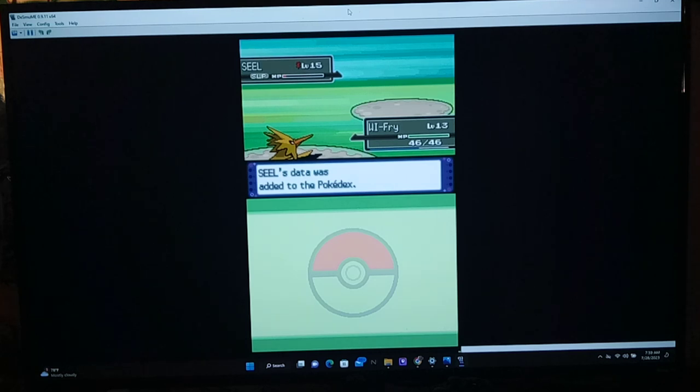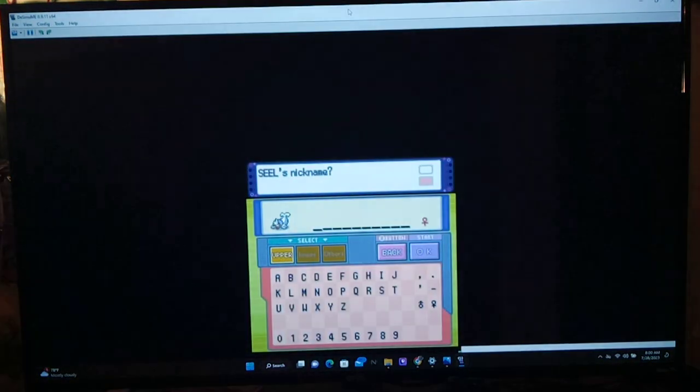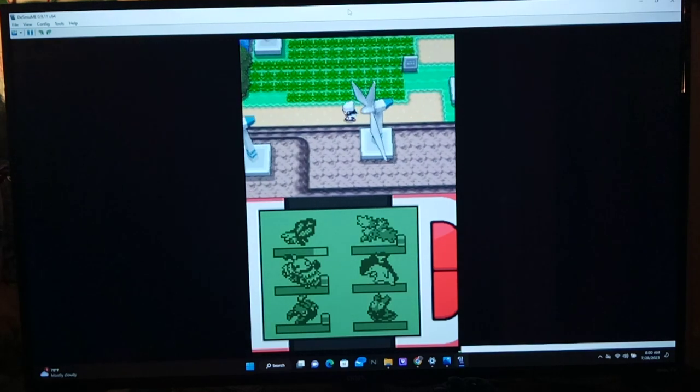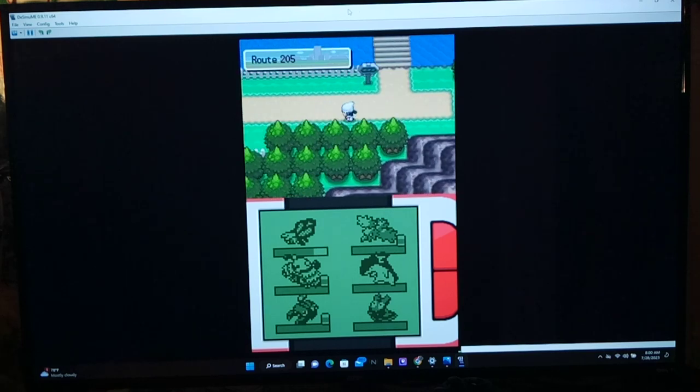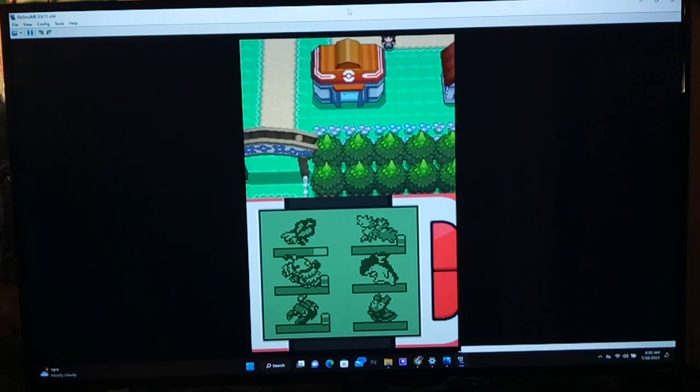Let's see what type it is after we read the Pokédex entry. Seel, the sea lion Pokémon - a Pokémon that lives on icebergs, it swims in the sea using the point of its head to break up ice. Huh, it's dark ground type. I can think of Krokorok as a dark ground. Maybe I'll just name you Sandy - and you happen to be a girl too, so that kind of fits. Dark ground has quite a few weaknesses - it would be weak to water, grass, ice, fighting, and bug. Let's see what its abilities are for curiosity.